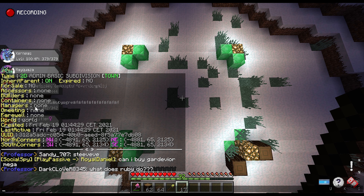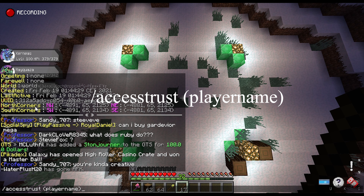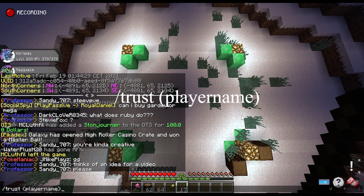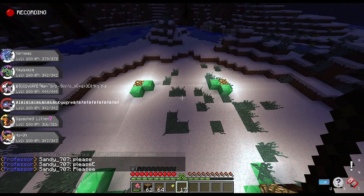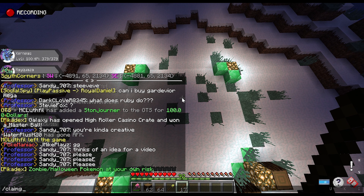Two important commands are /access trust and /trust. /access trust means the named player can access all your chests, furnaces, etc. /trust is a more powerful command — it means they can access and build on your claim, so don't trust anyone that you don't trust.